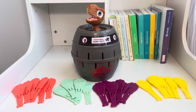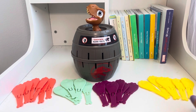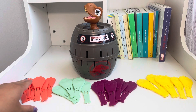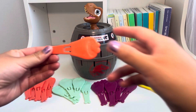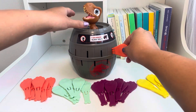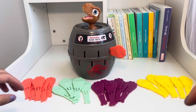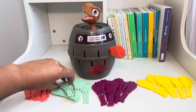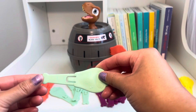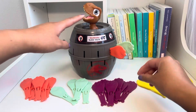Now it's time to start playing the game. There are four sets of colors, one for each player to start playing, and each player gets six pieces. Let's start with the orange color — let's put this inside the slot. And whoever makes the dinosaur pop is out. Now each friend takes a turn and they use their color, putting each bone in a slot. Let's try this one.